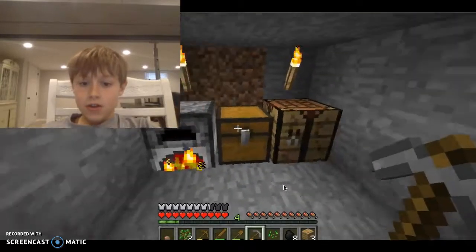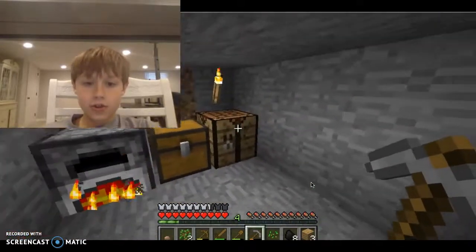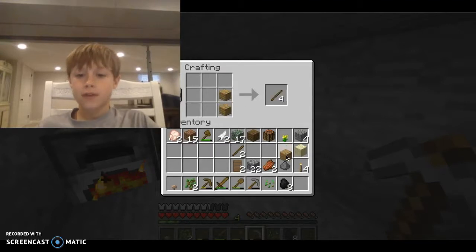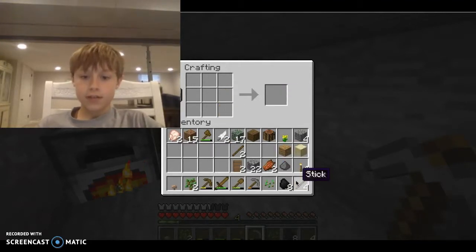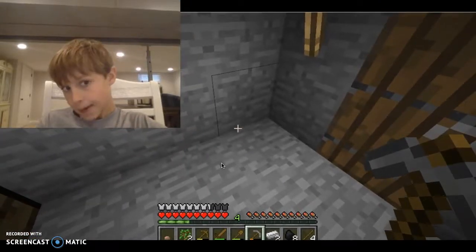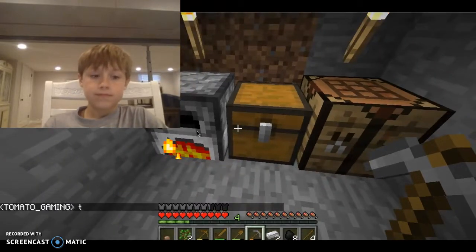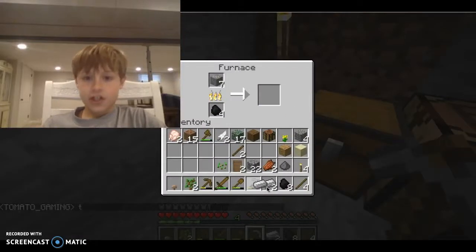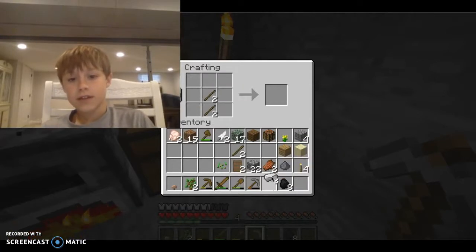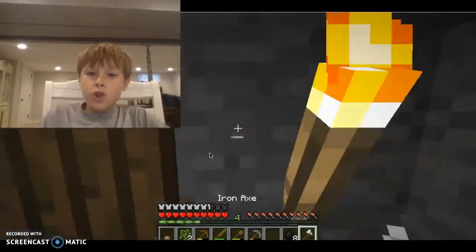I need three iron, and then we're gonna make an axe — to get some more wood. Yes, we're gonna get some more wood. We need to upgrade, guys. Okay, so we got that. I also got two levels from mining the coal, so that's cool. Probably gonna have a lot of levels by the time we get an enchanting table, because it's gonna be a long time till I get one. Okay, so let's make ourselves an axe — we got an iron axe!